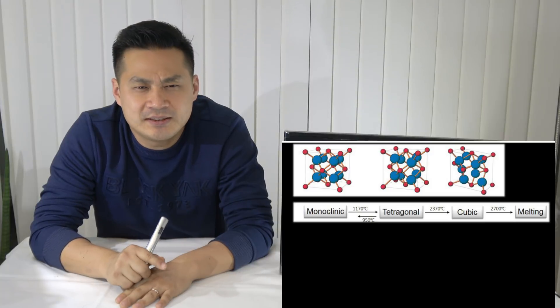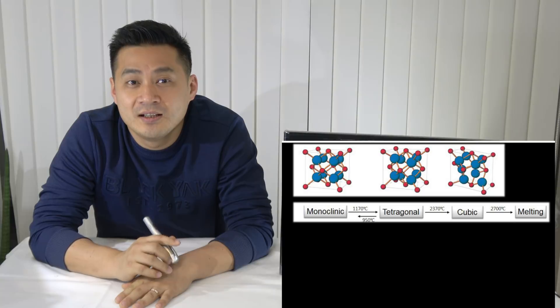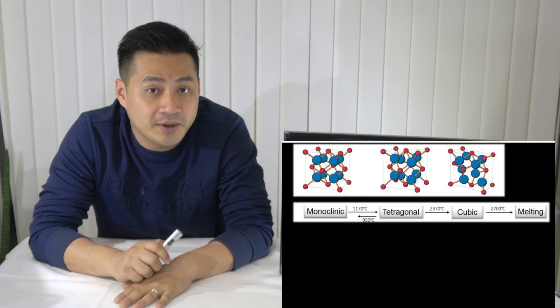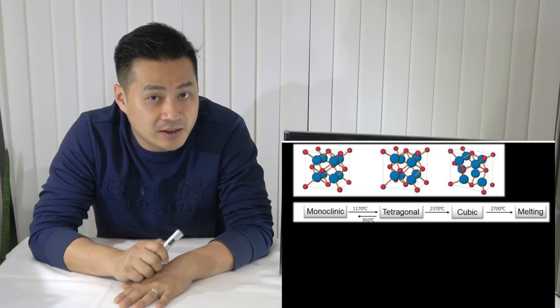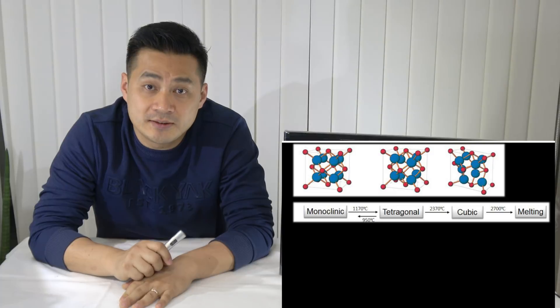Stage 2 is the tetragonal phase. This phase is what you need. And if the zirconia gets more heating, it will become cubic. It is like a diamond.